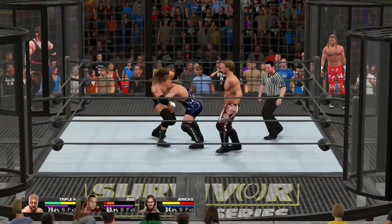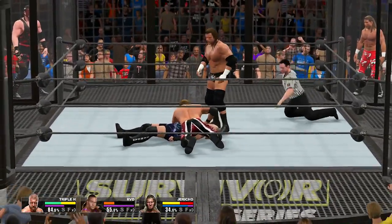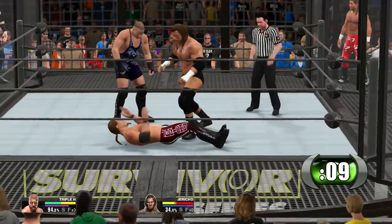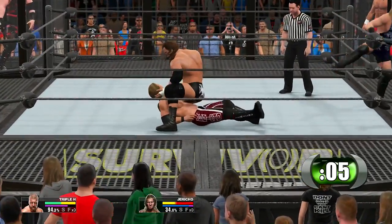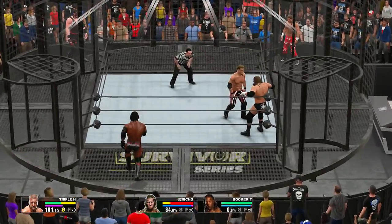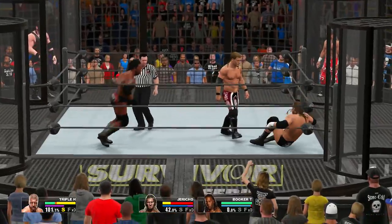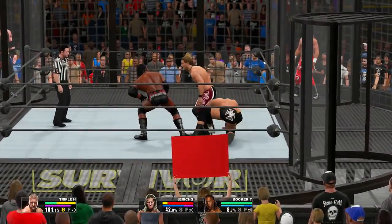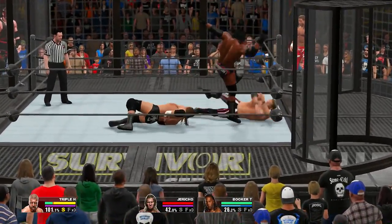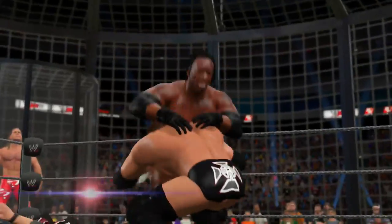After we get control of Shawn Michaels, we have a couple of objectives to complete. We need to perform a finisher move on the outside on Triple H — that's the first objective. We also have to perform a signature move from the top of the pod on Triple H — make sure you hit Triple H. And lastly, we need to perform Sweet Chin Music and defeat Triple H via pinfall. Our rewards for this match, if we complete all the objectives, include Chris Jericho's Survivor Series attire, Rob Van Dam's Survivor Series attire, and the 2002 Survivor Series arena.